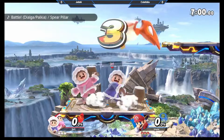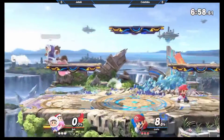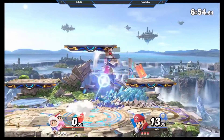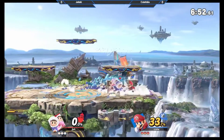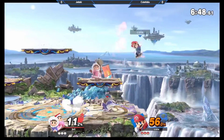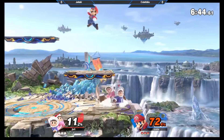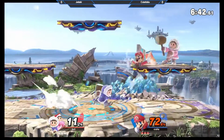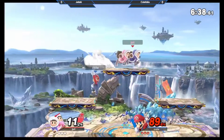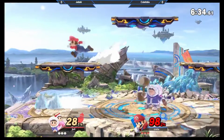Oh, Jetski with Ice Climbers versus Colefolio on Mario. An interesting thing in this matchup — Mario does have back throw which hits one climber into the other. Other than that, I'm not too familiar with how this matchup works. Cole-Cole knows, because Jetski is the get-out-of-jail-free card for grabs. If you grab him, you're not doing anything with it unless you pummel.